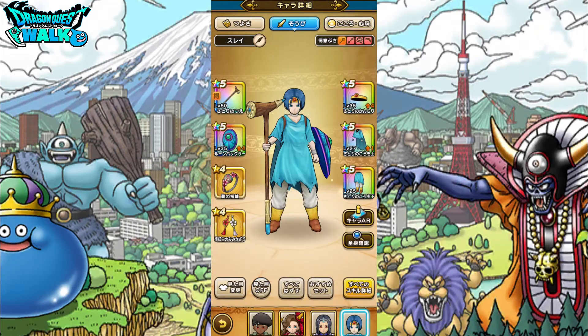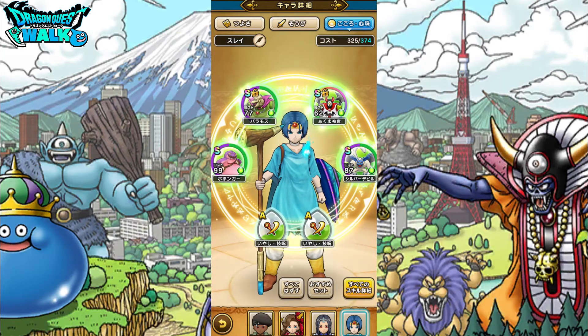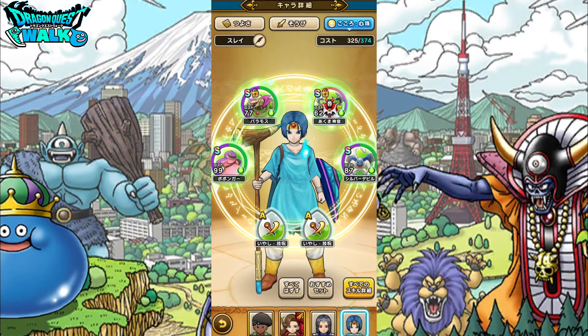Moving to my second Sage — this is going to be my standard healing Sage. Not much has changed with this particular Sage, it's just on a different character. All the souls have plus 10% to HP recovery effectiveness. With the two Pearls he has on, he should be healing for over 200 each time — almost 210 for some of the characters.